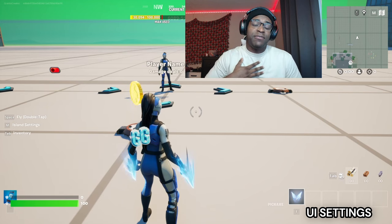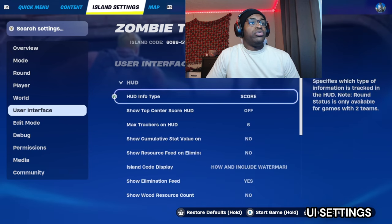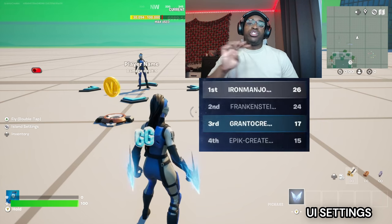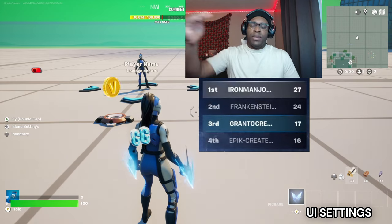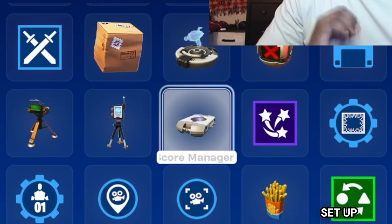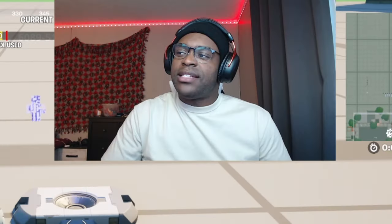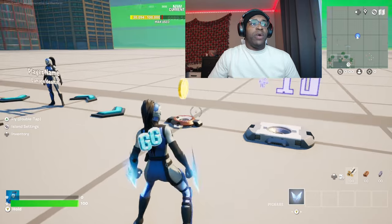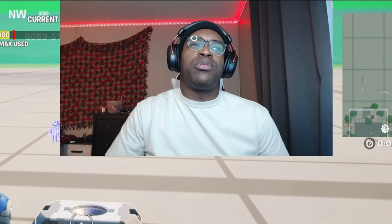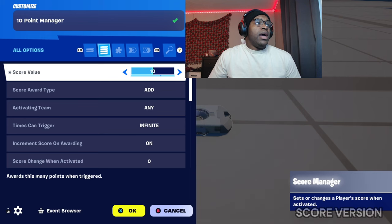Here's the thing that makes my system different. Go into your island settings, go down to UI, go over to HUD, and turn the HUD information type to score. The score shows at the top of the screen — with up to four players you'll see everyone's score and be able to track who's getting points. Go into your content drawer and pull out a score manager, name this '10 Point Manager'. I would choose either gold or score — not necessarily both — since the numbers might not line up perfectly. Add a score value of 10.